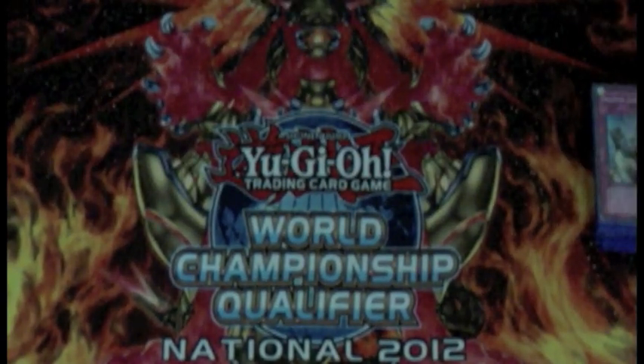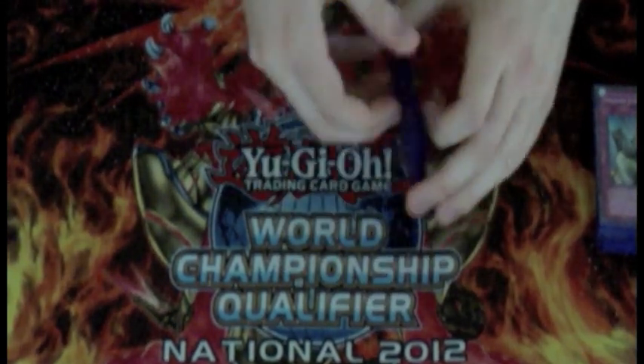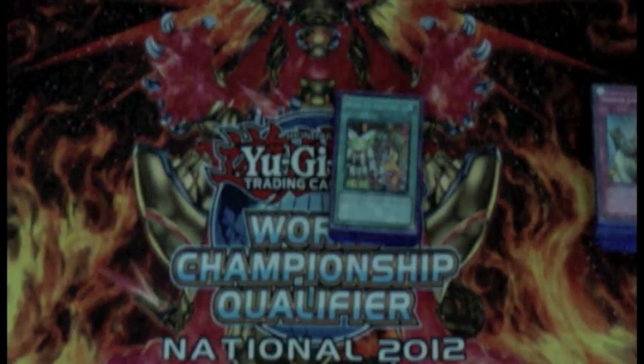For the spells: two MSTs, Pot of Avarice — not nearly as good now since you're not going for the loop as much, but still handy since you can get five monsters in the grave very easily. One Mind Control, Monster Reborn, Heavy Storm, and Dark Hole — all staples. Two Wind-Up Factories — a lot of people are taking these out for Thunder Kings, but I still think Factory is amazing especially running three Rabbits.